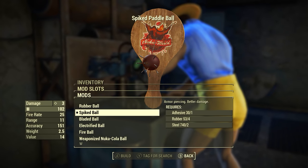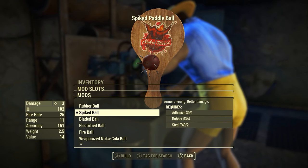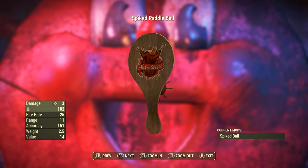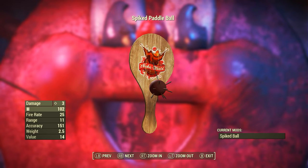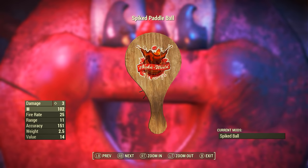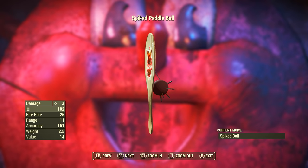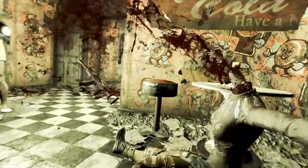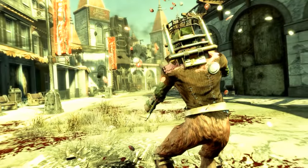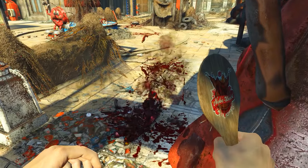Next is the Spiked Ball modification — armor piercing, better damage. Once added, the Spiked Paddle Ball has a base ballistic damage of 3, fire rate of 25, range of 11, accuracy of 151, weight of 2.5 pounds, and a value of 14 caps. The Spiked Paddle Ball increases damage by 3 times compared to the standard, and also has armor piercing capabilities — because we wouldn't want anything less than that whole 3 damage hitting our enemy. With the Lone Wanderer and Bloody Mess perks, I got its damage up to 4. It's definitely a force to be thrown in the bin.